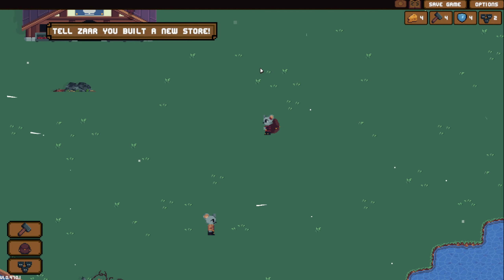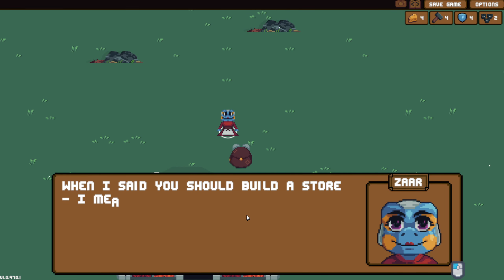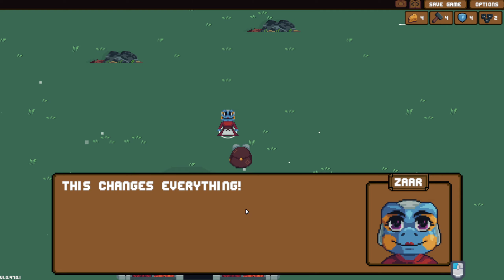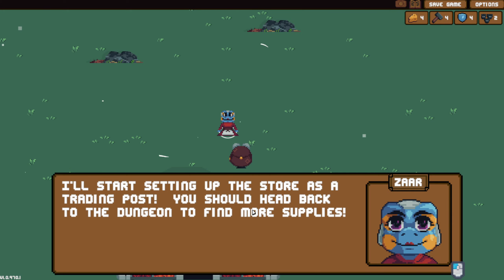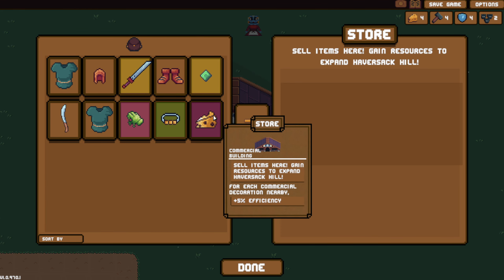'When I said you should build a store, I meant over the next few weeks - how did you do it so fast?' 'It's this backpack I found - lift, move, carry, and organize anything, even buildings.' 'With what you can do now, I think we could really build at Havershack Hill. I'll start setting up the store as a trading post. You should head back to the dungeon and find more supplies.' So let's go ahead and sell stuff. We'll get rid of the haste and the slime hand item.